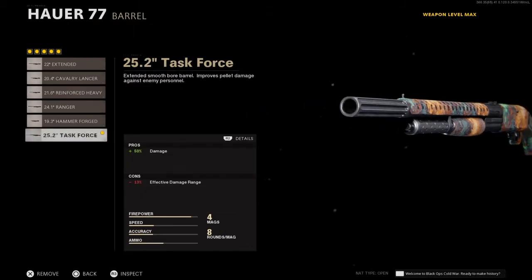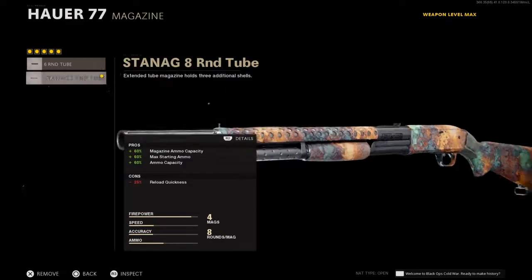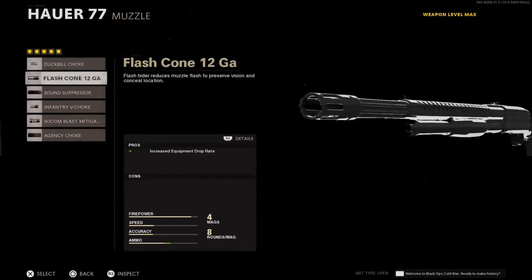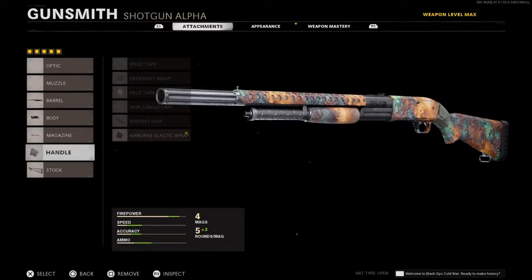The attachments I would suggest for this are the 25.2 Task Force, Ember Landsine Point Tube, and you can go either the Airborne Elastigrap or the Duckbill Choke. Both are very good.